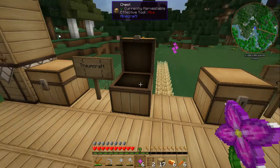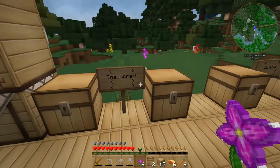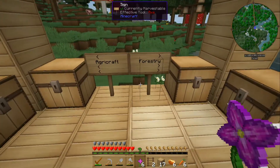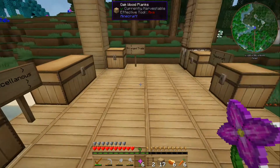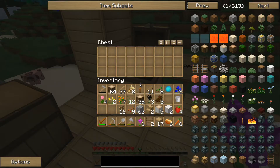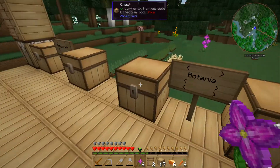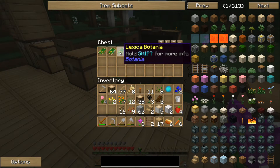People have been busy while we were gone! Yeah, there are some chests here for Thaumcraft stuff, Botania stuff, Agri-Craft Forestry, Mistcraft, and other stuff. It looks like people have been dumping things they don't need. Someone left some Lexica Botanias in here.